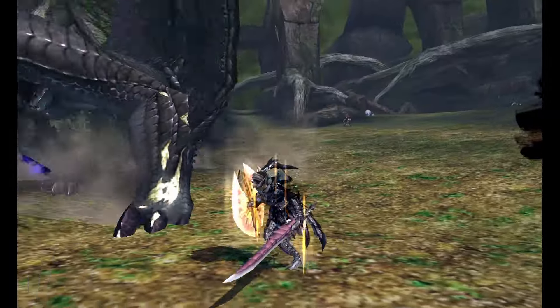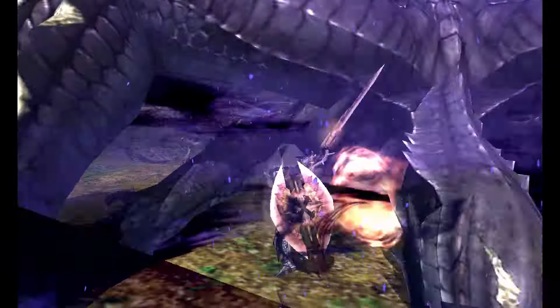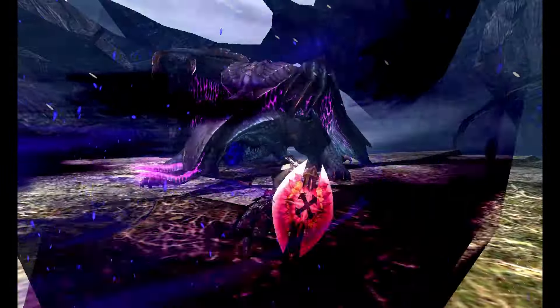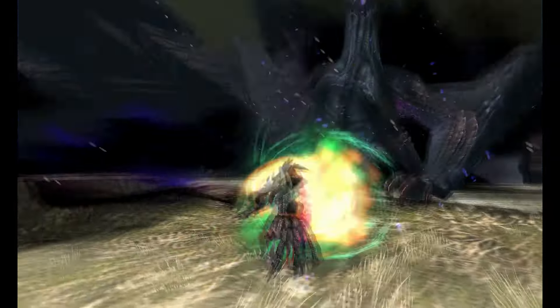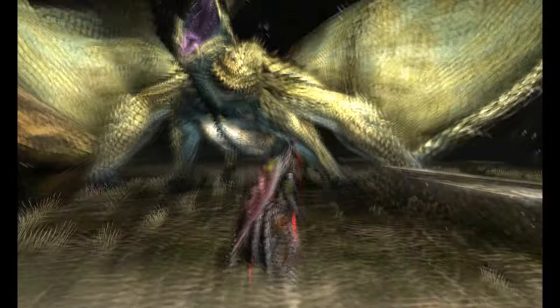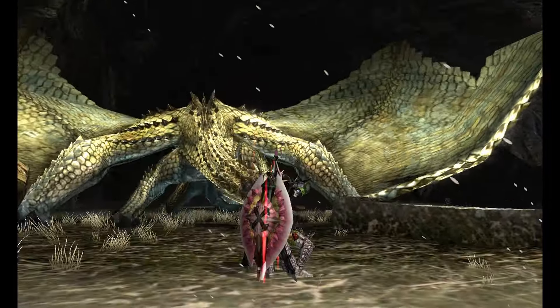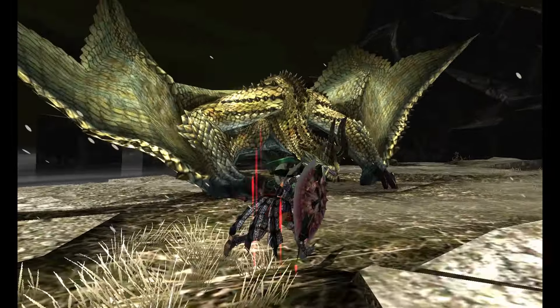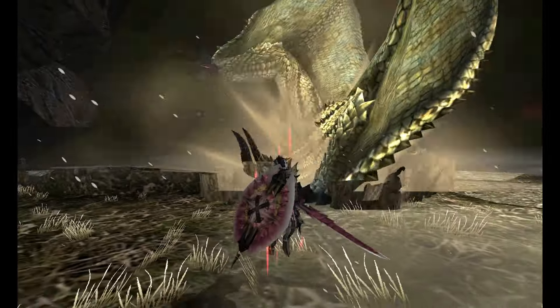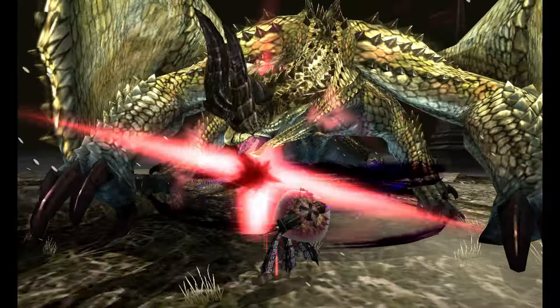Skipping ahead for the sake of brevity, G-rank Gore Magala's projectiles are bigger and move in unorthodox directions. He attacks at a much faster rate, and in frenzy mode, both wing slams can combo into a double slam. Gore doesn't really show up widely in G-rank. He's available through single player expeditions and guild quests, as well as one event quest that places him in a special arena.